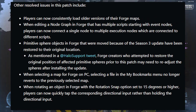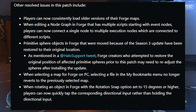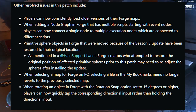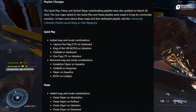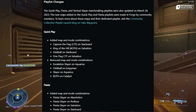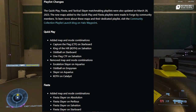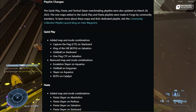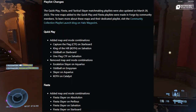Players can now consistently load older versions of their Forge maps. They also added new maps to the Quick Play and Fiesta playlists that were made in Forge by the community, which is super cool.